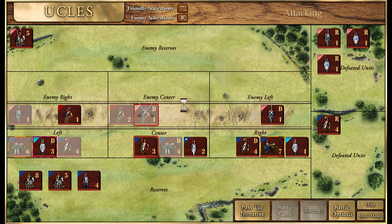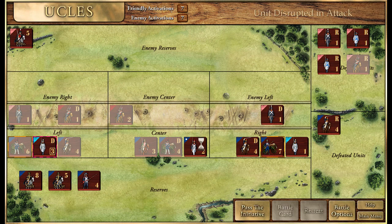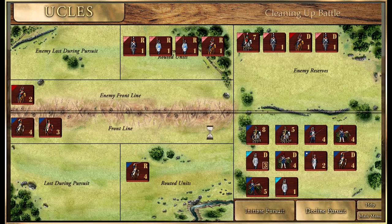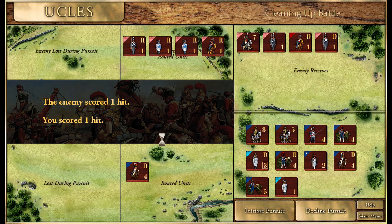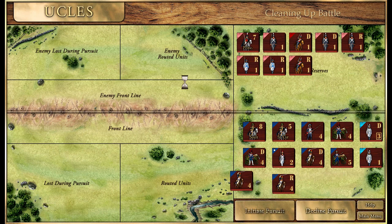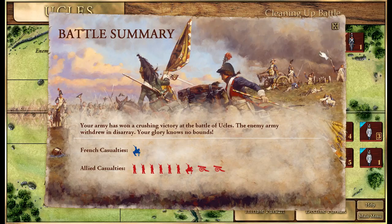He's disarrayed - that should open up for the dragoons, but they're forced to retreat. They made square inside the town. We'll get the Voltigeurs to fire and then pass the initiative. The enemy flees - they have one unit and we'll pursue. One hit on either side - that actually did worse for us. Probably shouldn't have pursued, but that was the only unit we lost - the one at the end.